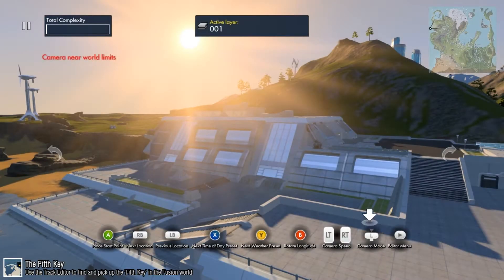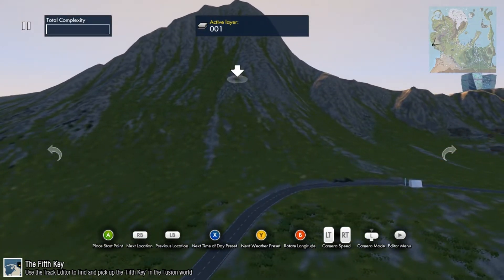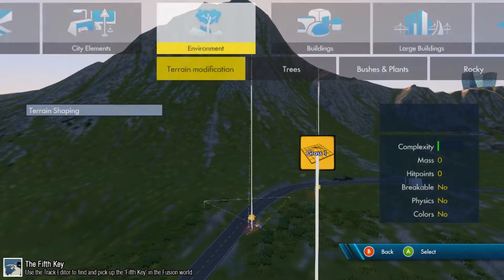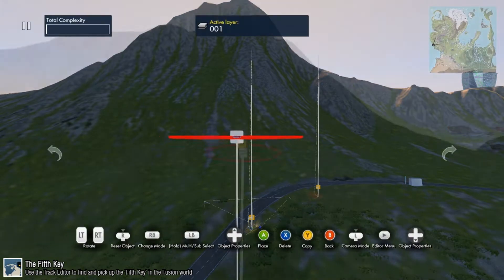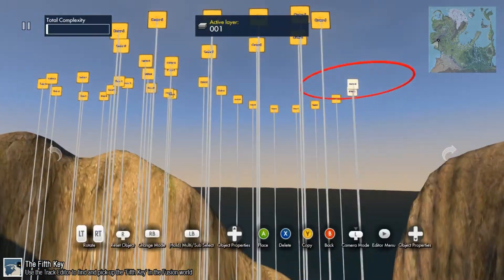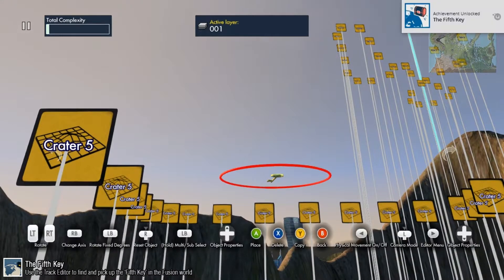The fifth key can be found in the track editor. Go to Create, and once the map loads, change your location to Coast, where you can see this building. Follow the map along the coast until you find the beach with the mountain on its left. The fifth key is somewhere inside that mountain, so you need to destroy it. Set a start and end point first, otherwise you cannot modify the map. Go to terrain modification, bring up object properties, select the holes — crater number 5, the biggest one. After obliterating the mountain, you'll find the fifth key. Move your cursor over it, press A to select it, which brings up the colorful circles to move the object, and the achievement will pop.